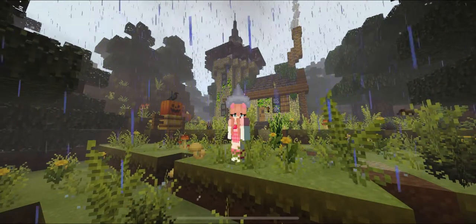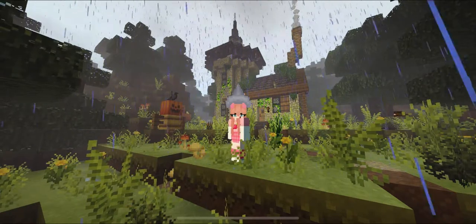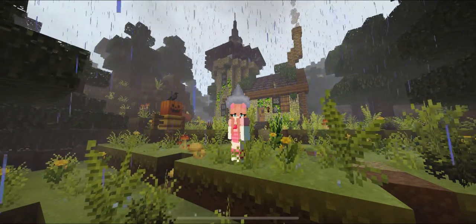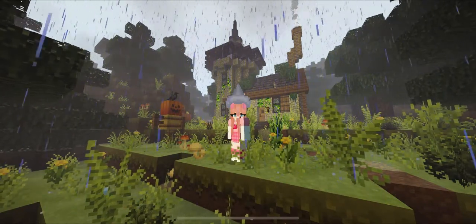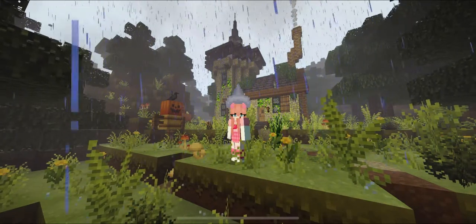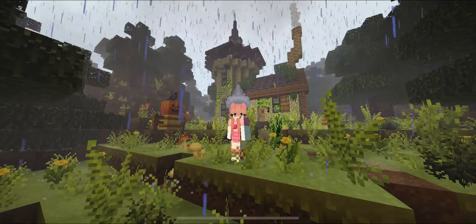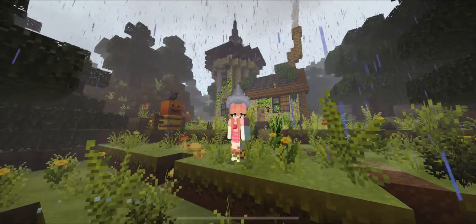Hey guys, welcome back to my channel. In today's video we are going to be building this cute witch's magic potion shop. I decided to use a texture pack and I even downloaded some shaders — all of that will be in the description below. I know not everyone has a texture pack or prefers not to use it, so I included the materials for vanilla Minecraft. Thank you for watching and let's get on with this tutorial.